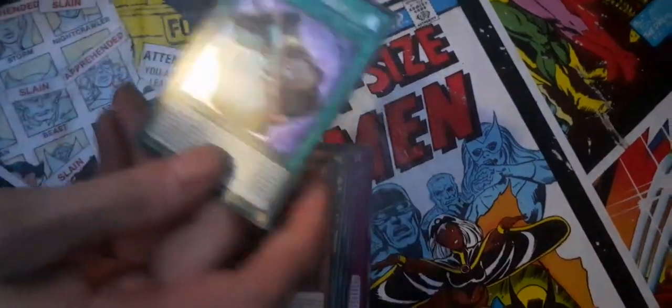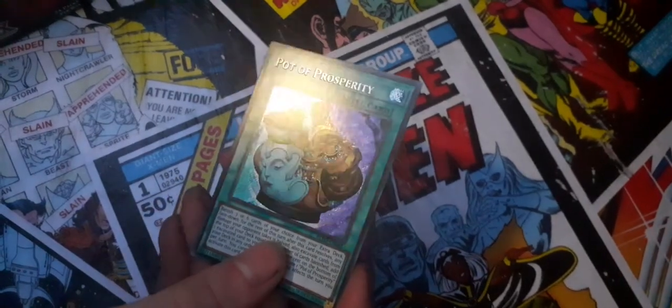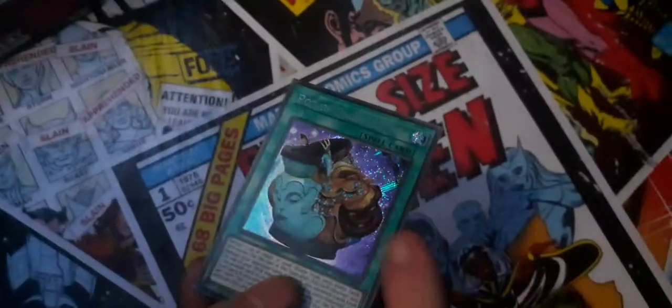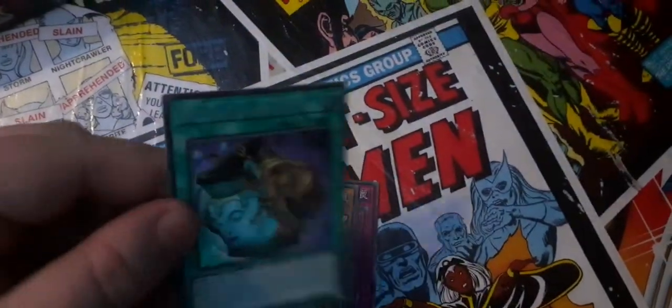And I have a shiny sparkle — that is the card that we need to pull. That is the Pot of Prosperity. That is — I do believe that's a Starlight Rare. It is! What? It's sparkling. Yeah, it's Starlight Rare, man. You've pulled a Starlight Rare before. I know there's a secret — we'll put that to the side and double check later.